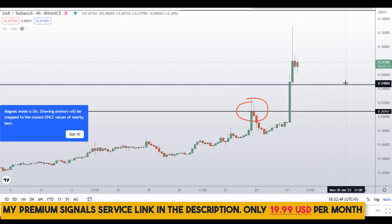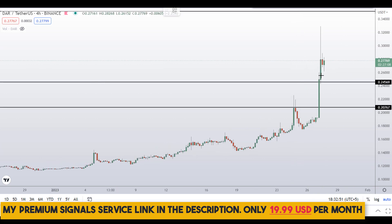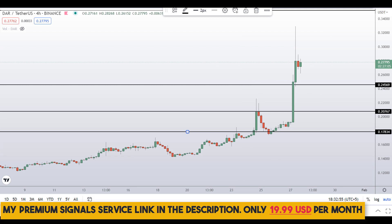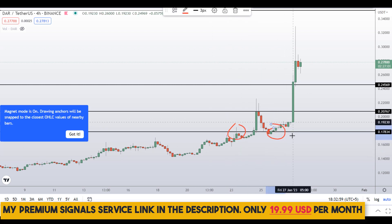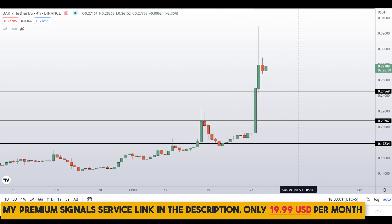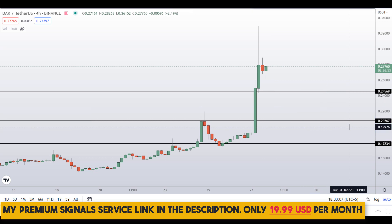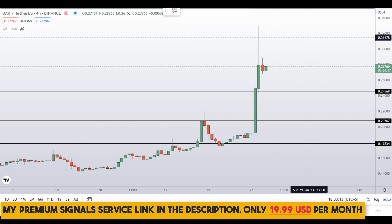Another level I can see is around 18 cents — a nice area of support and resistance. So if the price comes down to one of these levels, at 21 cents or 18 cents, I might issue a buy alert on my private signal service group for a possible buy entry if all the conditions are met. Definitely check the link in the description for my premium signal service.